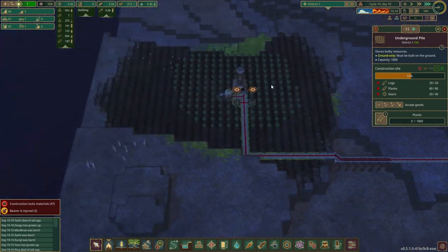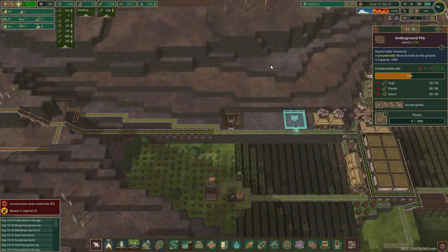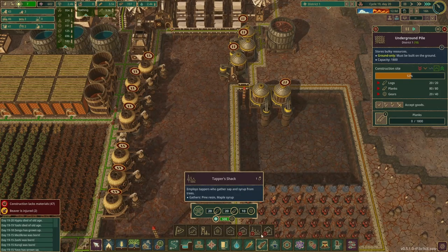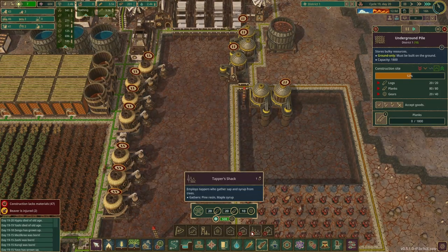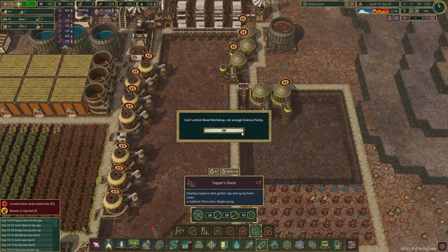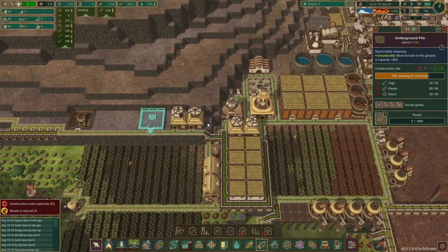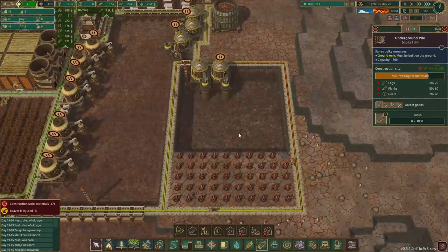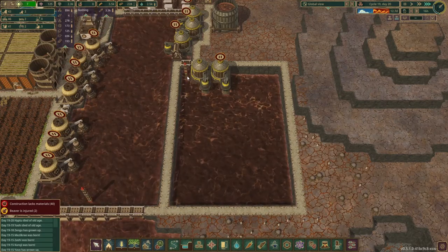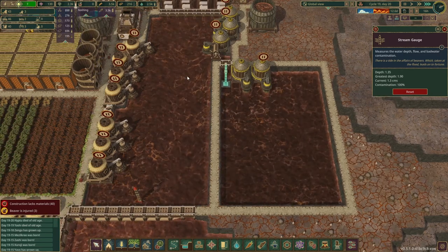We do need to start thinking about batteries, and also tappers, and a wood workshop to actually make the treated planks. That's another one we can have here — treated planks. There we go — we've just increased the reservoir by 50%. So that will last a lot longer.